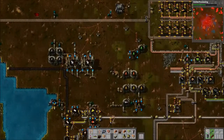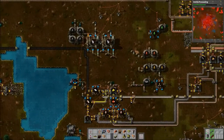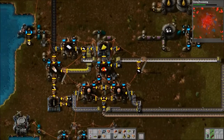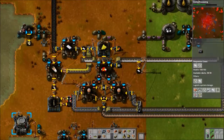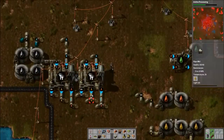Each one of these can do 1.2 megawatts as opposed to the 673 kilowatts that the normal ones can. Each line can push 10 of them. Let me add just three more.